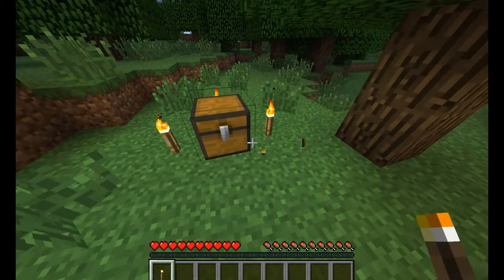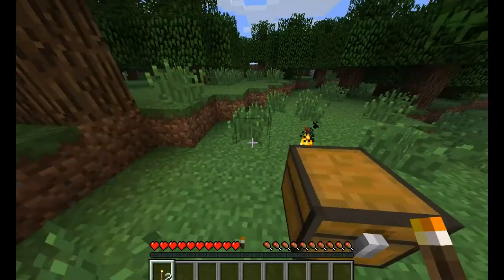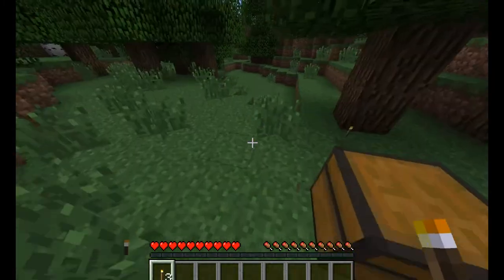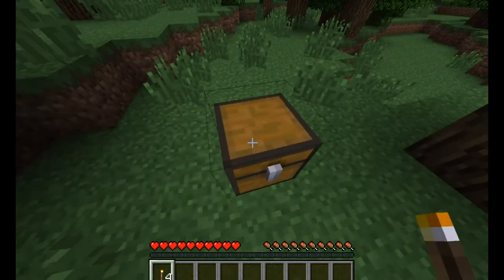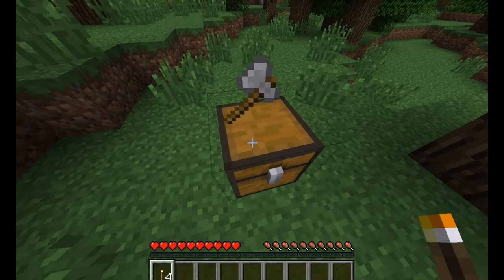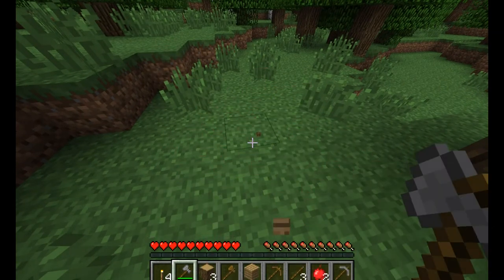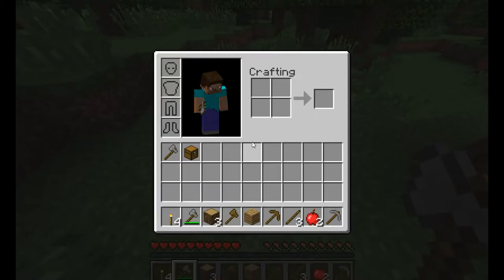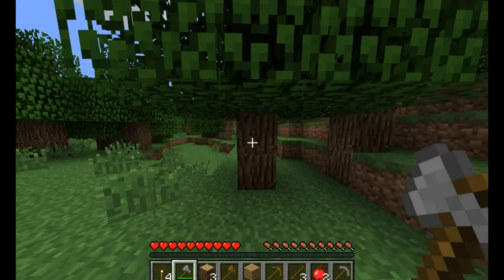First and foremost, four torches really put you in good shape. It saves you probably at least three or four minutes in the first day. The second thing, if you really want to save some time, is open the chest and look for the hardest axe that's there. Chop the whole thing up and you instantly have everything. Let's look at our inventory — yep, we got everything: food, axes, and pickaxes.